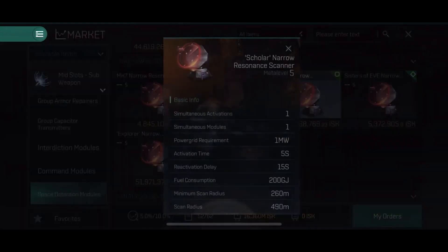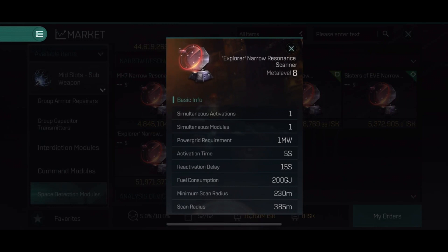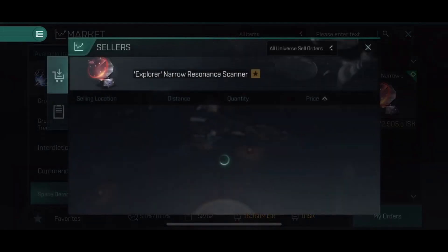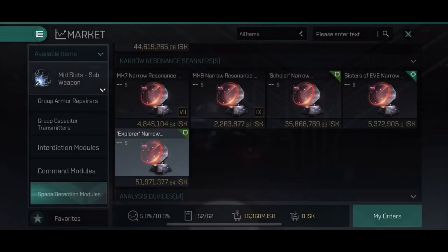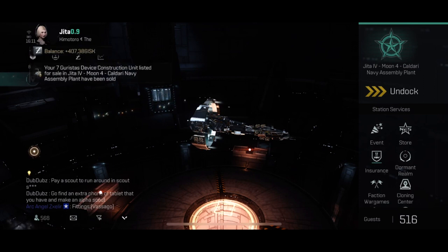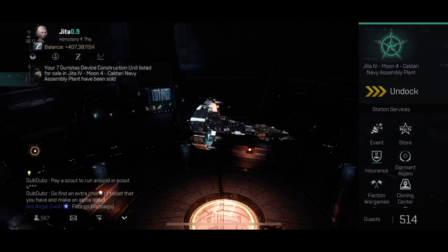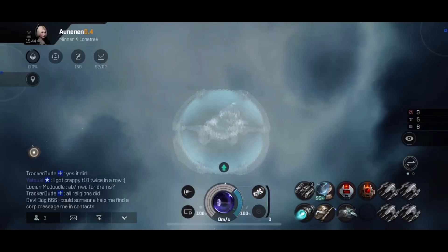I can't be sure of the exact scan radius thresholds for anomalies, but the smaller the scan radius, the better. If you're below 100 or 110, you can scan pretty much anything — unless we're talking about players' ships, because they can rig their ships even smaller. But generally, you will find most stuff with a radius lower than 100. So try to buy faction scanners at least. I know they're expensive, but it's worth it.